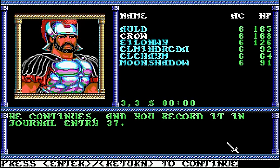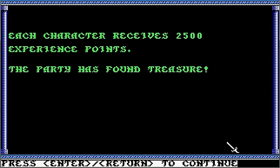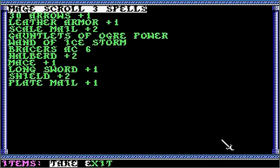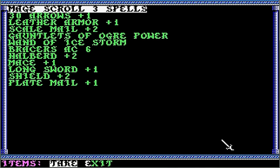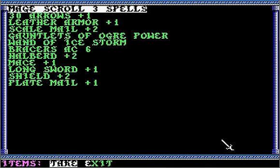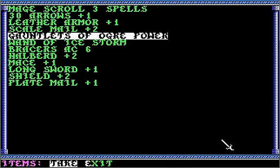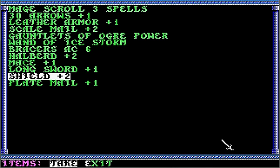We scrape together some equipment and money for you. Alas, this is all we have. And we get 2,500 experience just for him giving us stuff - that doesn't seem like something very experience-worthy. So we get 20 gems and some items: a Mage Scroll with 3 spells, 30 Arrows +1, Leather Armor +1, Scale Mail +2, Gauntlets of Ogre Power, Wand of Ice Storm, Bracers AC 6, Halberd +2, Mace +1, Longsword +1, Shield +2, and Plate Mail +1.